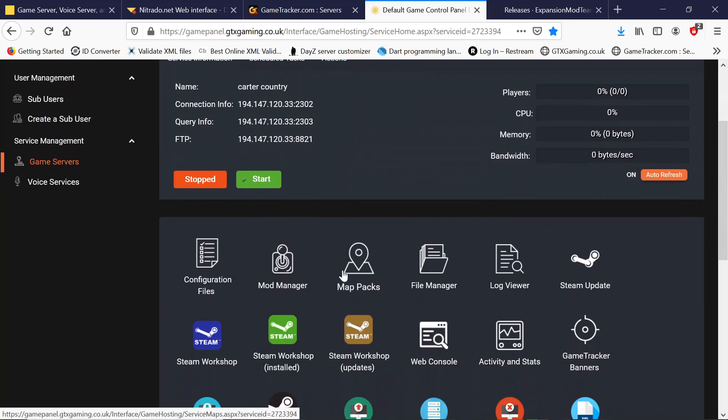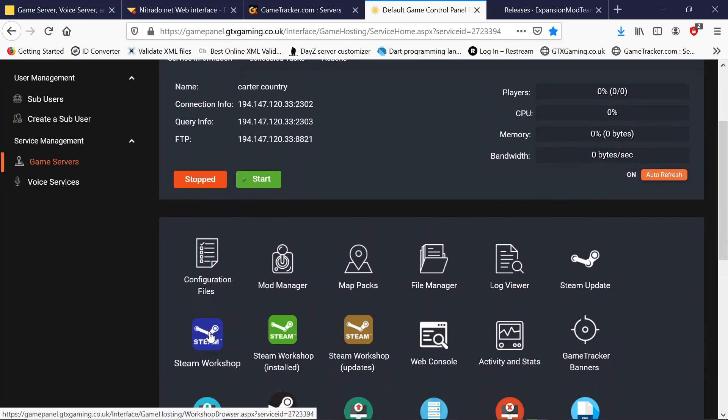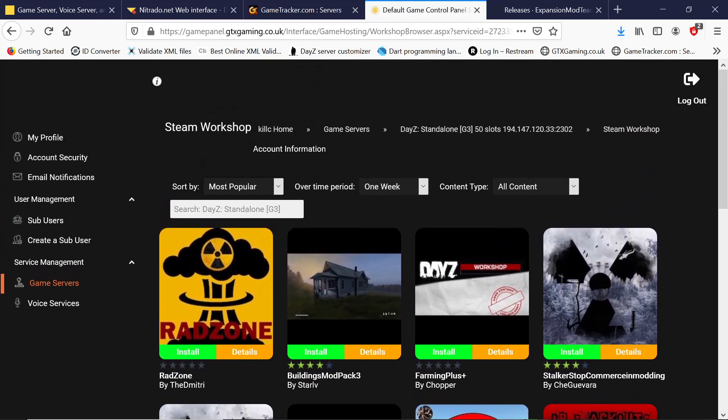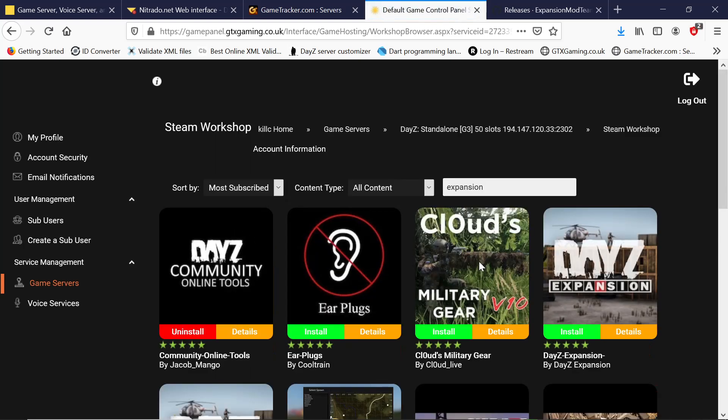Now we've got the server stopped. We're going to go back into the Steam Workshop. We want to go back up to the search and type in 'expansion' lowercase. There you go — Expansion Vehicles. We want to go for the most subscribed first.